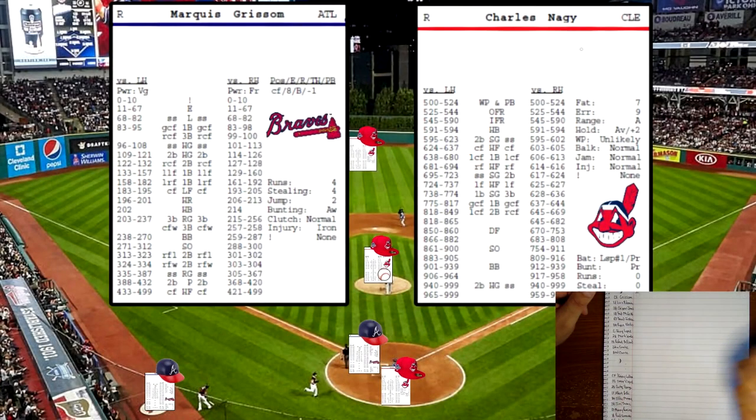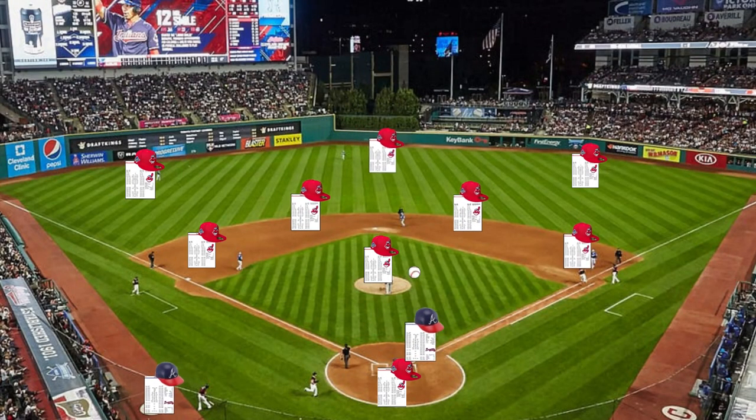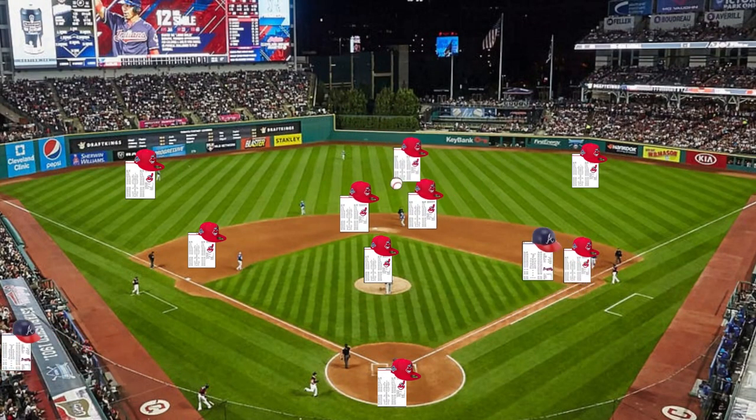Coming to bat, center fielder Marquise Grissom. Charles Nagy is on the mound for Cleveland — he's a righty. We'll roll a 788 on the pitcher card. That's going to be a single — a ground ball single to center field for Grissom.